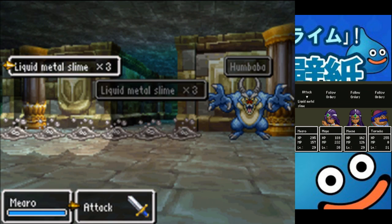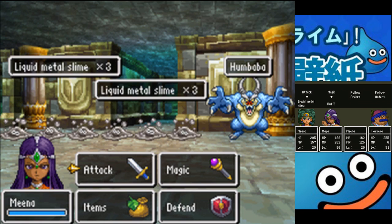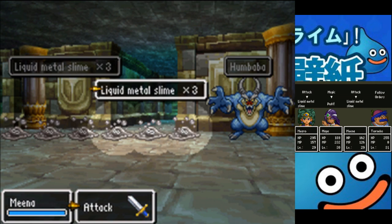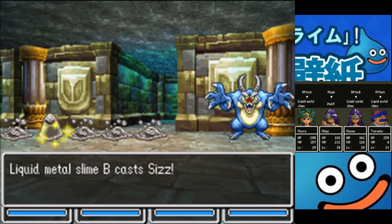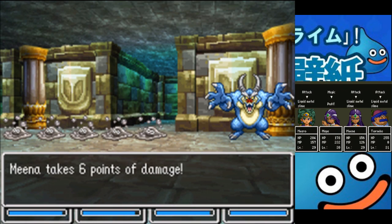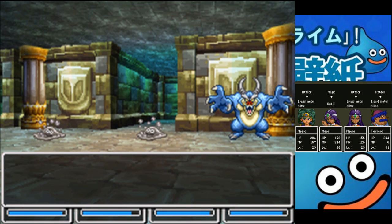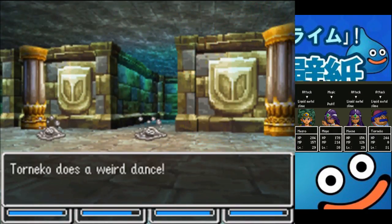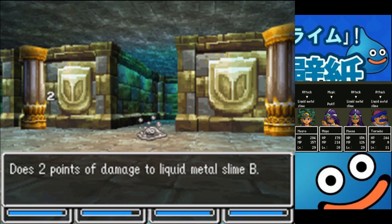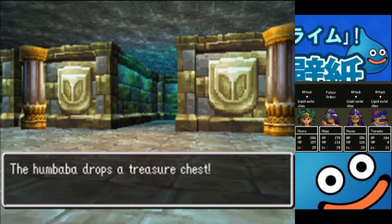Look at that — all the liquid metal slimes! One of them's stuck around! Two of them stuck around! That's supposed to work on them! Miro does two damage to it though. Alright, see you later — it's worth a shot.